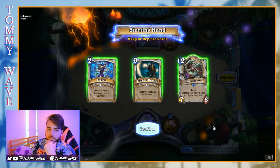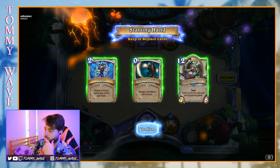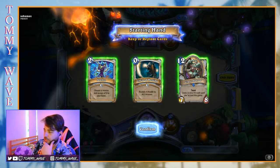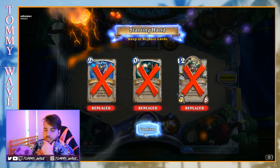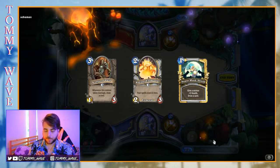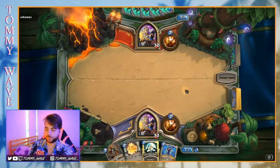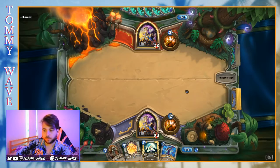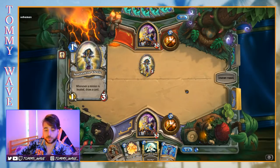Alright, so we're up against a fellow priest. We want to mulligan for our Dragon Soul. Things like Northshire Cleric seem good, Radiant Elementals of course — I think we'd keep a Seance with one of those cards, particularly Radiant Elemental. I'll send it all back. Nice, I like this hand. Up against another priest, not exactly sure what we should be expecting here.